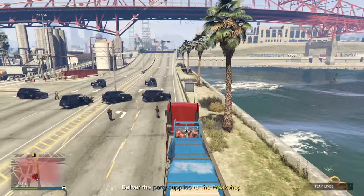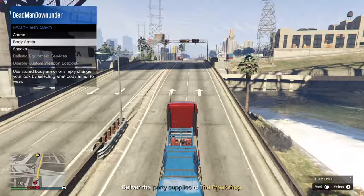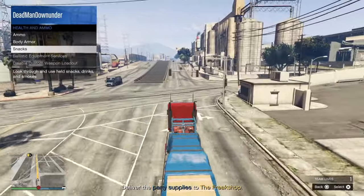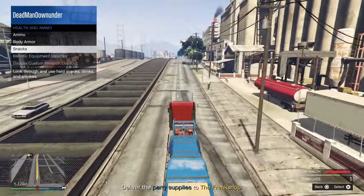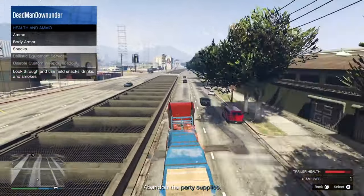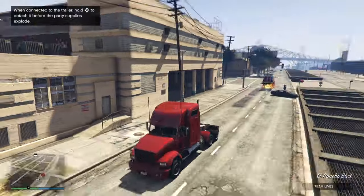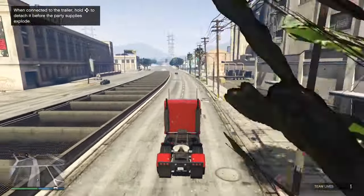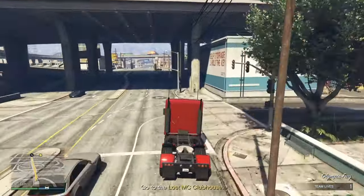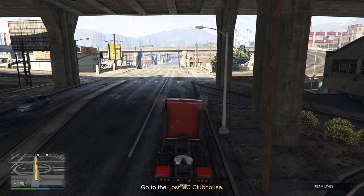The Lost MC are going to have a roadblock — just bust through. Keep an eye on your snacks and armor. Once the cab catches fire, let go — it's going to blow up. Now we need to drive up to the Lost clubhouse. Once you're far enough away, come into your interaction menu and call your personal vehicle — your armored vehicle, whether that's the Duke of Death or the Armored Karuma.